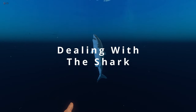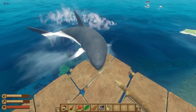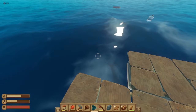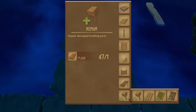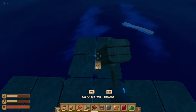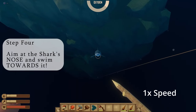Every five minutes the shark will start biting your raft. Hit it with your spear three times and it will go away. If you're too slow, the shark will destroy a piece of your raft as well as any items that were on it. After the shark goes away, pull out your building hammer and repair the panel back to 100%. To see a fully detailed explanation on how to kill the shark, check out the video on my channel.